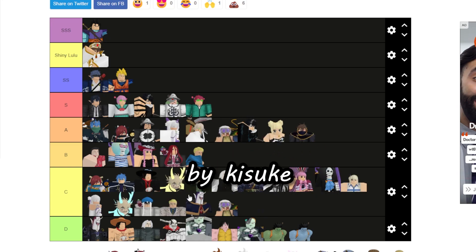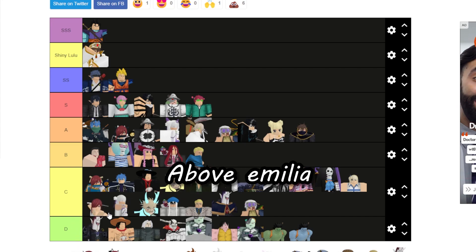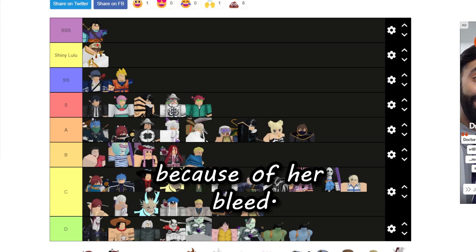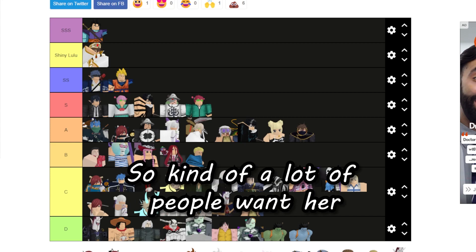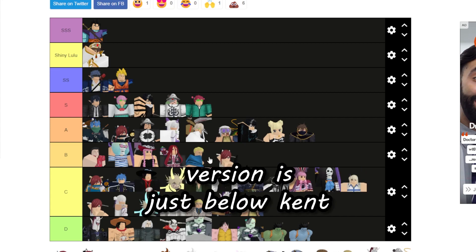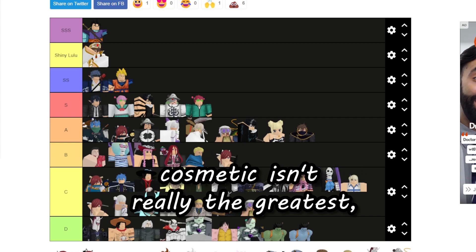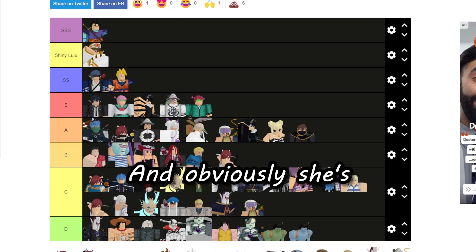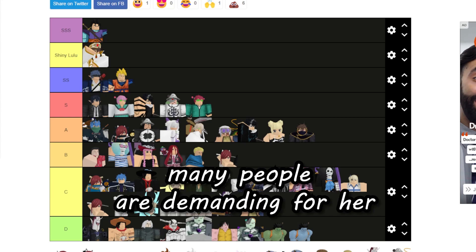Airza Through Heart is just below Familiar because of her bleed and she's a pretty old unit so a lot of people want her. Her shiny version goes right here below Ken — her cosmetic isn't really the greatest especially compared to a lot of other units, and not really many people are demanding her when they can get a better Airza.